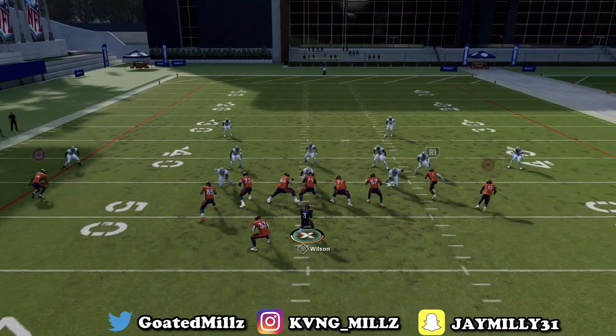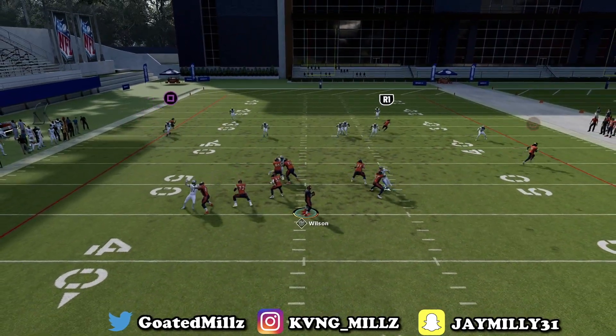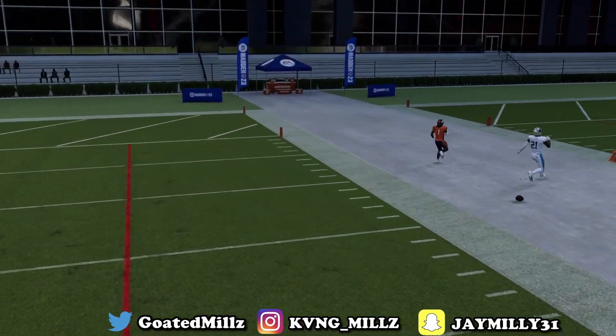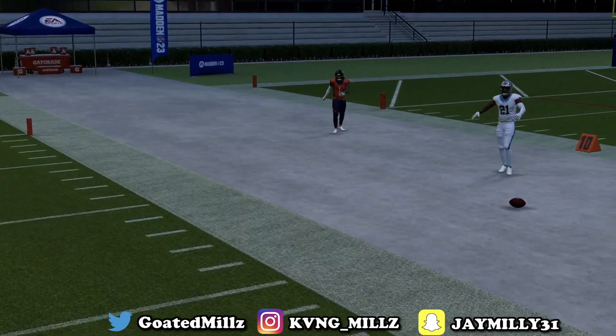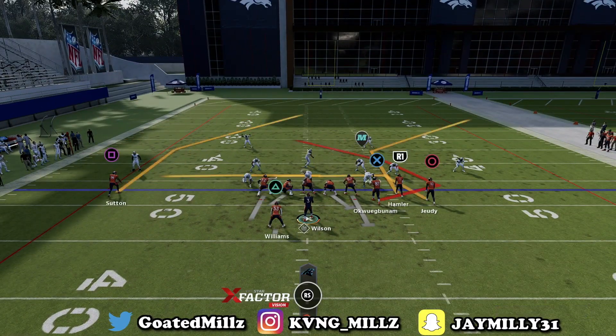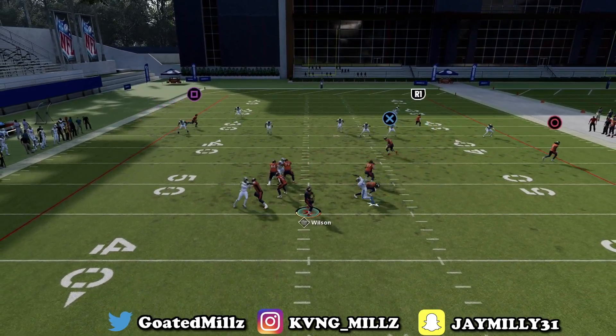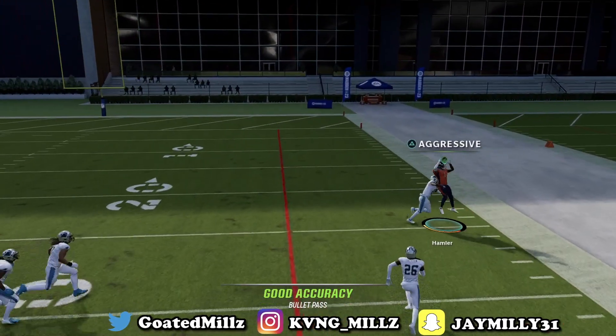I'm going to try to throw the corner out even if it might be guarded — look at this corner route. That D-path's not going to get there and you can come back and aggressive catch that for the easy completion. Let me show it one more time in game — look at R1 right here, come back, aggressive catch for the easy completion.